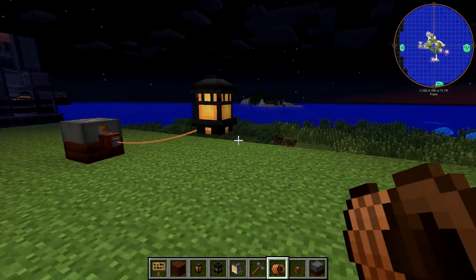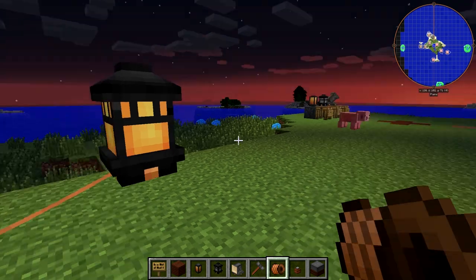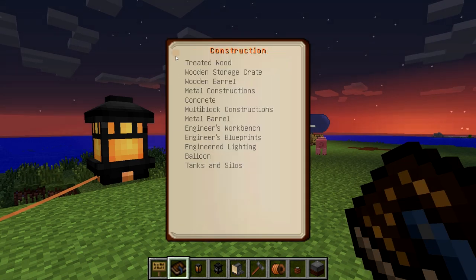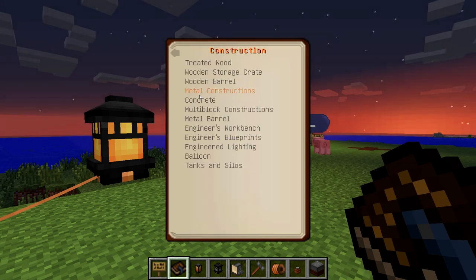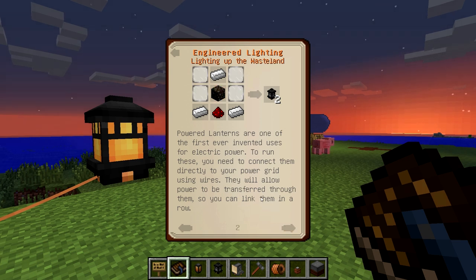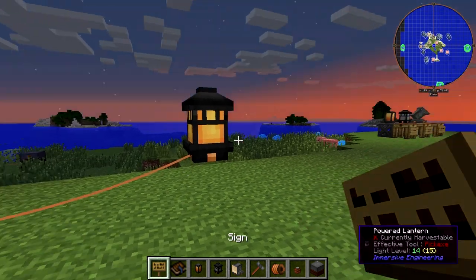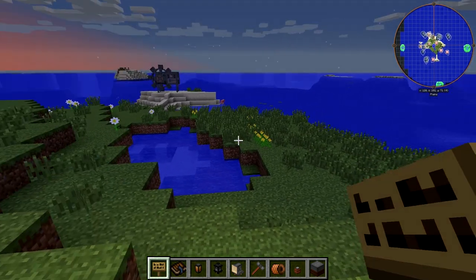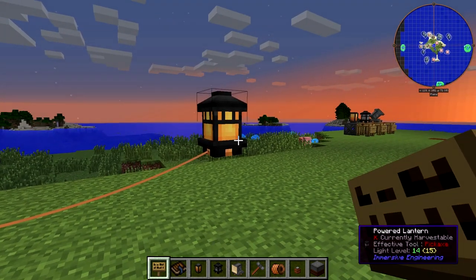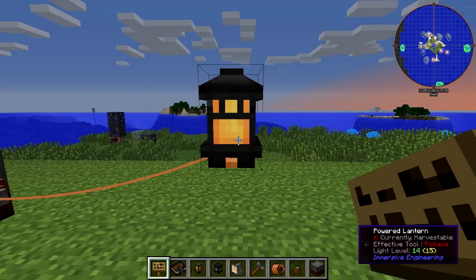Not only does it look really nice, but it actually prevents mobs from spawning in a very large radius around it - a 32 block range. I should verify that in our engineer's manual. If you go to the construction section, you can find the section on engineered lighting. It has all of these things, including the power grid and the powered wire - 32 blocks, as I thought. So it doesn't provide light over a 32 block range, but it will prevent mob spawns in a 32 block range. This makes it extremely useful for safeguarding areas of your base from mob spawns, because you don't need as many powered lights. All you need is a small amount of power generation and you'll be fine.